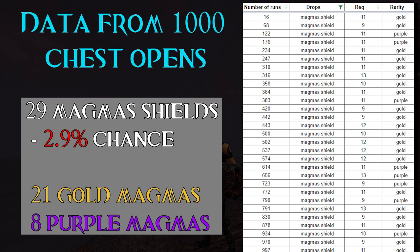And now some data for nerds — as the title of this video says, I've collected data from 1000 chests. The most important stat is the magma drop rate. Sadly magmas have a gold and a purple version too, which limits our chances even more, but honestly you only need one good drop and you've won the lottery. After 1000 opens I got 29 magma shields — that means 2.9 percent.